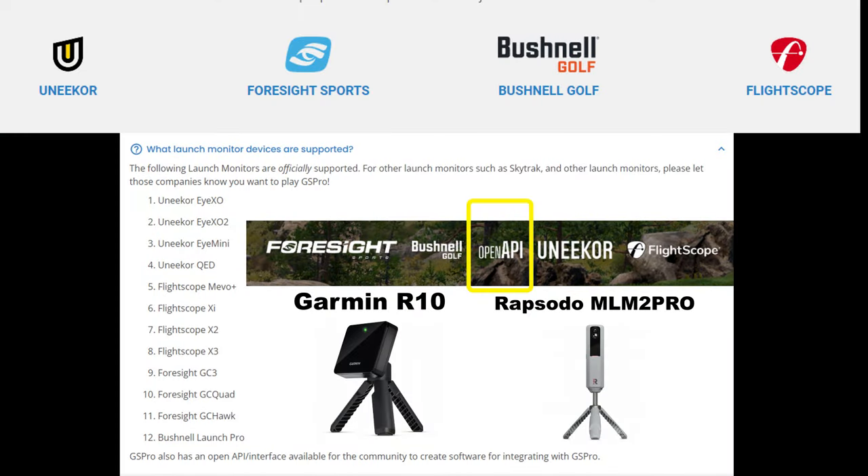The next two are not officially supported by GS Pro, however they are OpenAPI — meaning people can write programs and design golf courses for the software. In fact, they're all developed by users themselves. The Garmin R10 is supported — that's what I use — and there is a connector you can get on GitHub. The Rapsodo MLM2 Pro can also work with it, and there is a connector for that as well. The open API interface means it's probably going to grow as we move forward.